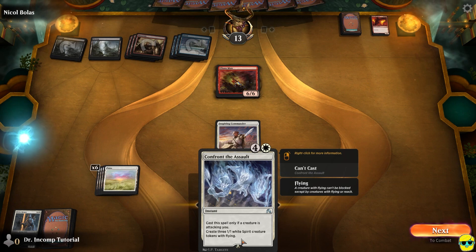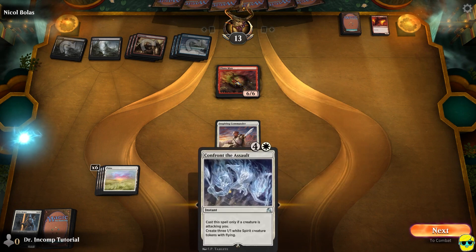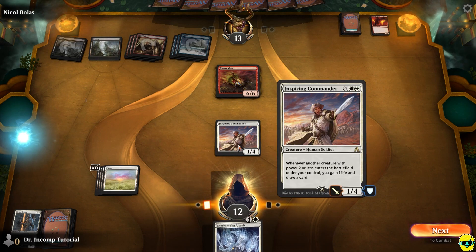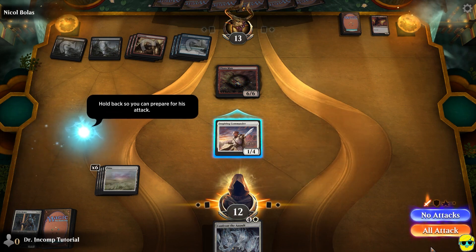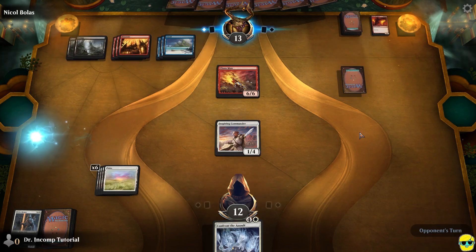This will trigger Inspiring Commander three times. Each 1/1 Spirit creature token will trigger this ability, so we're going to get a life and draw a card — that's 3 life and 3 cards, if this commander survives. We're not going to attack because he'll just block and kill us.